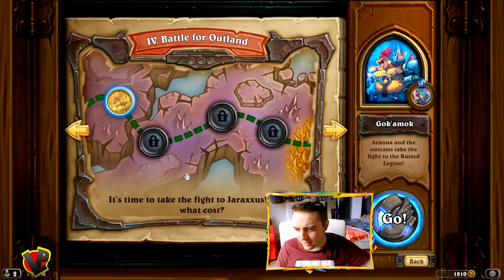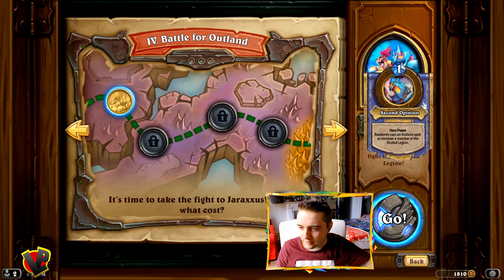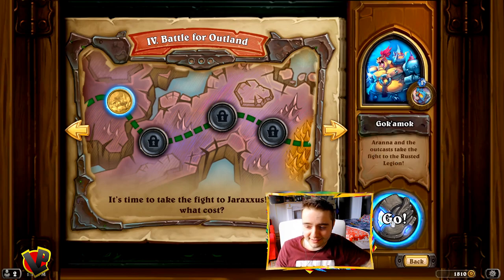Guckamok, Arana and the outcast take the fight to the rusted legion. What's his hero power? Second opinion: randomly cast a Navelin spell or summon a member of the rusted legion. It's about luck, I guess.